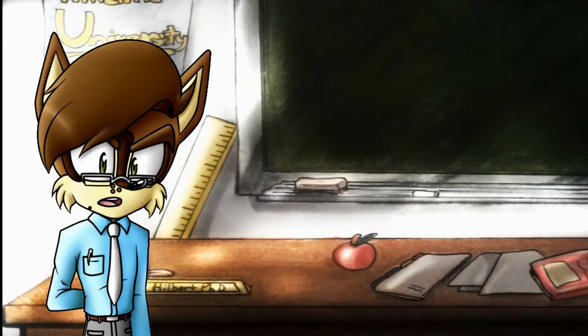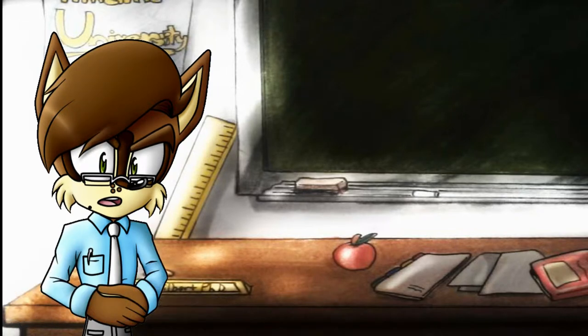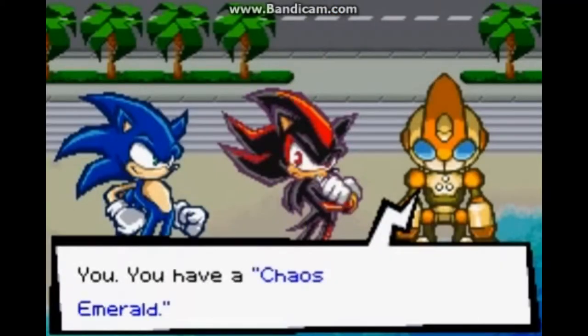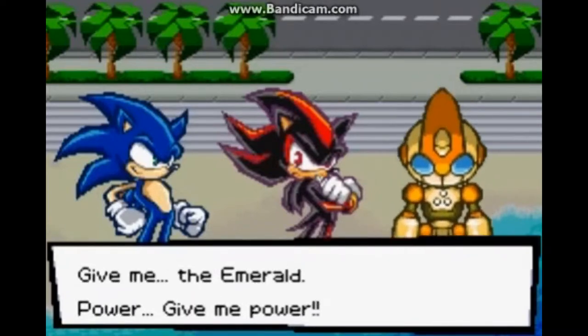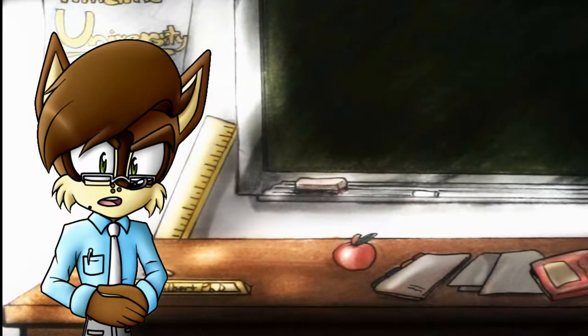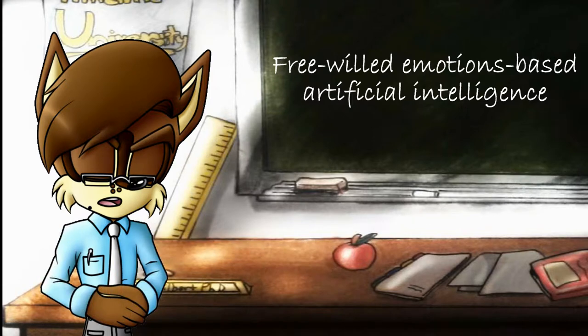Additionally, in an old warehouse Gerald discovered an ancient robot — one of a line of combat androids created approximately 4,000 years ago by the technophilic echidnas of the Nocturnus clan. He gave it the name Gizoid. The android was taken to the Space Colony Ark to be examined, finding out it was a super weapon with programming to kill. The professor tried to nullify this but was unsuccessful. In one last ditch effort, he gave the Gizoid something he would later give to his ultimate life form: the soul — essentially a free-willed, emotions-based AI. It gave the Gizoid a desire to do good.